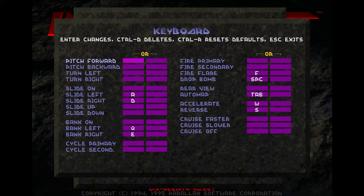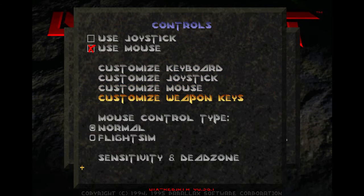My keyboard controls are basic WASD setup, pretty standard for first-person shooters. F is fire flare, space is drop bomb — that's pretty easy to hit with my thumb. Q and E I have bound to the bank left and right. You will want to make sure you have every type of movement and rotation bound somewhere, preferably in a way that will allow you to hit each individual axis at the same time, because it's very likely you'll need it to some extent.